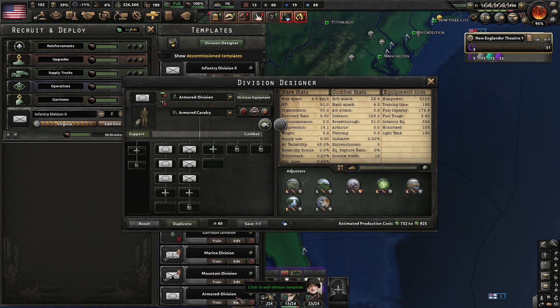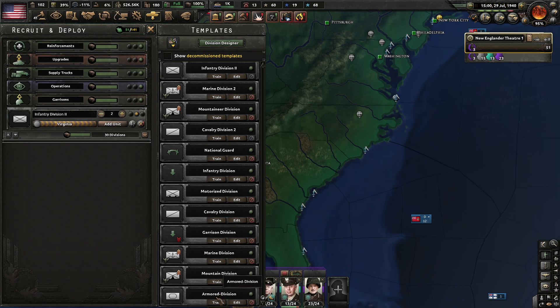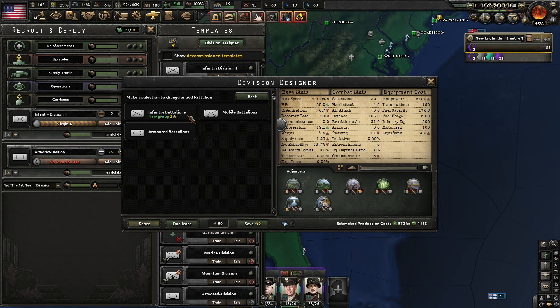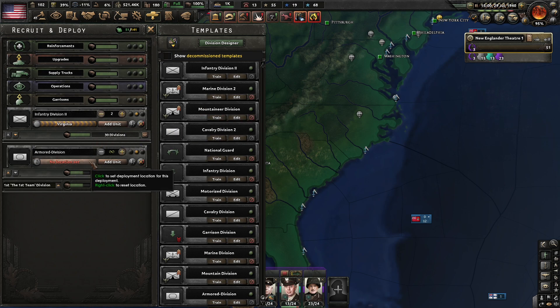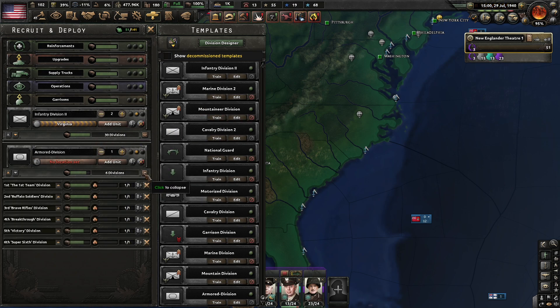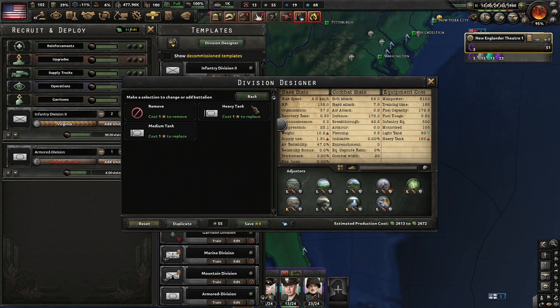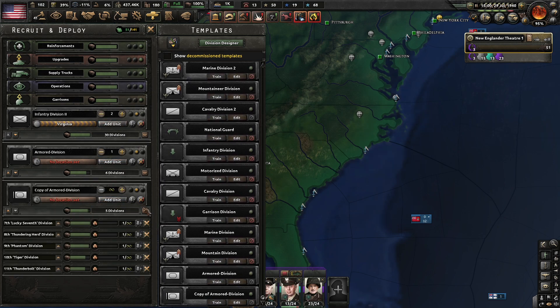Our tank divisions — to be fair, do we have any tanks? We have some heavy and some light tanks, so we at least have something. We're going to edit this to be a full 20 combat width, put some infantry in as well. Let's go with six and one row. Then I'm going to duplicate and replace with heavy tanks — we do have some heavy tanks in storage. We'll train up, let's say, five of those for now. Some tanks would be nice.